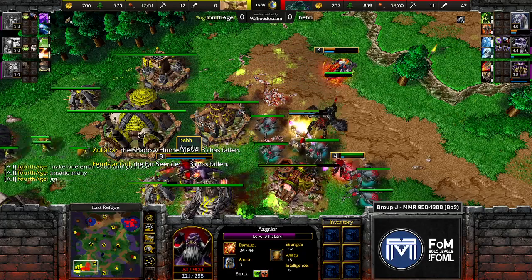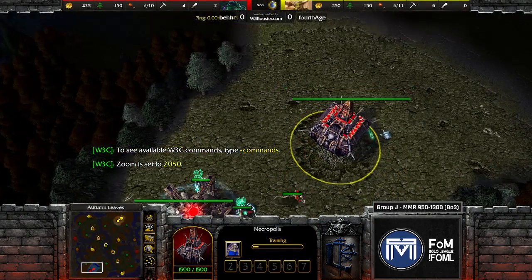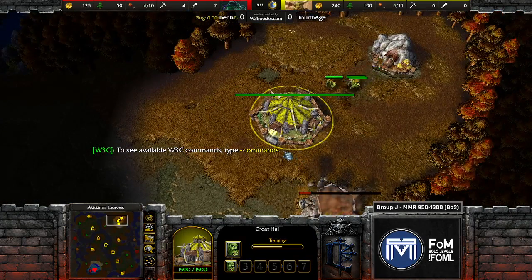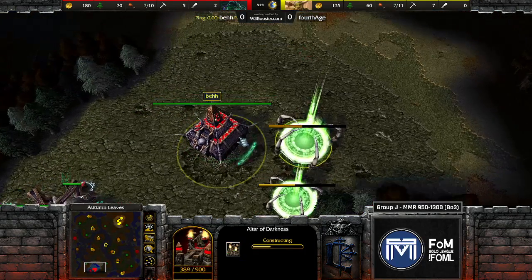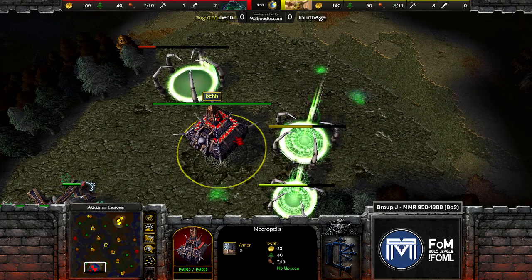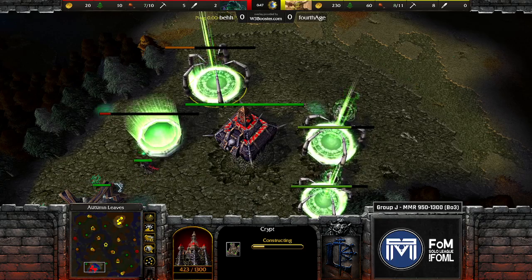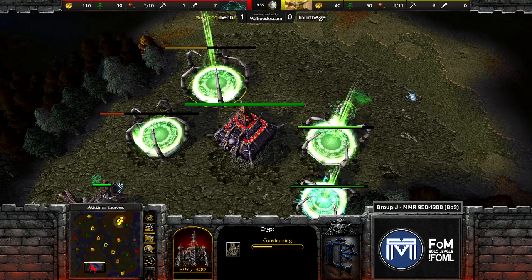Make one error versus undead and you lose. If going into this matchup as orc and you genuinely think you're at a disadvantage, you probably don't have a good understanding of how it should be played. At the top level it's seen as pretty even these days, though undead has to do some crazy things. At lower levels the advantage has generally been in orc's favor — it's also a mindset thing. If you're going into a matchup where you should traditionally be favored but feel disadvantaged, that understanding often matters more than actual balance.